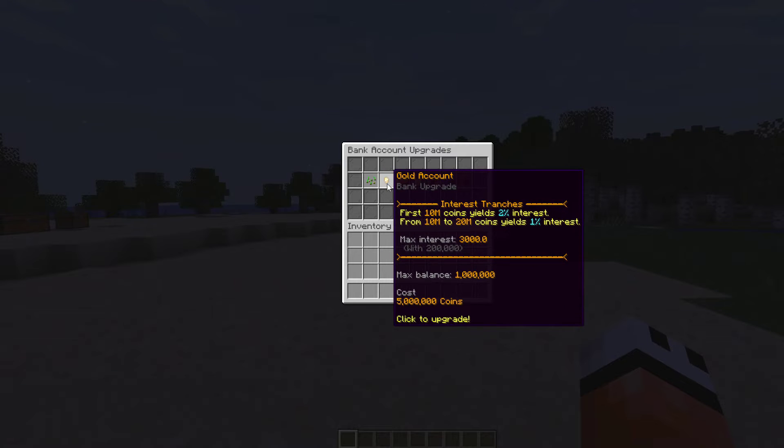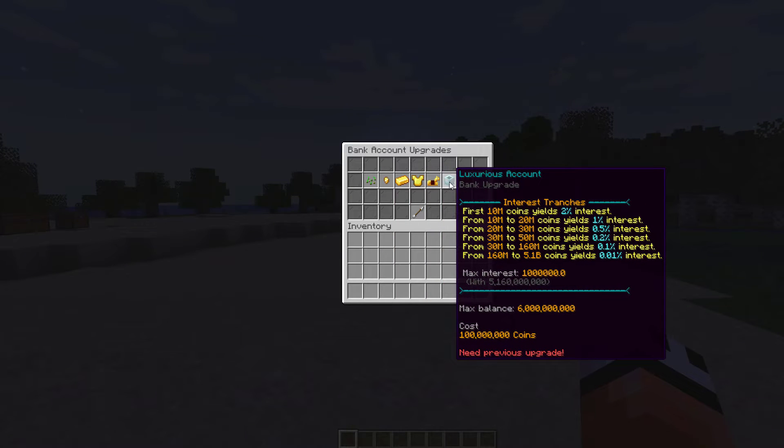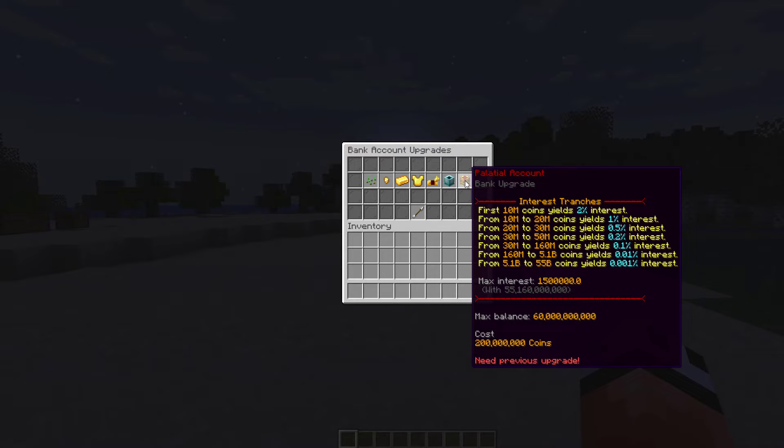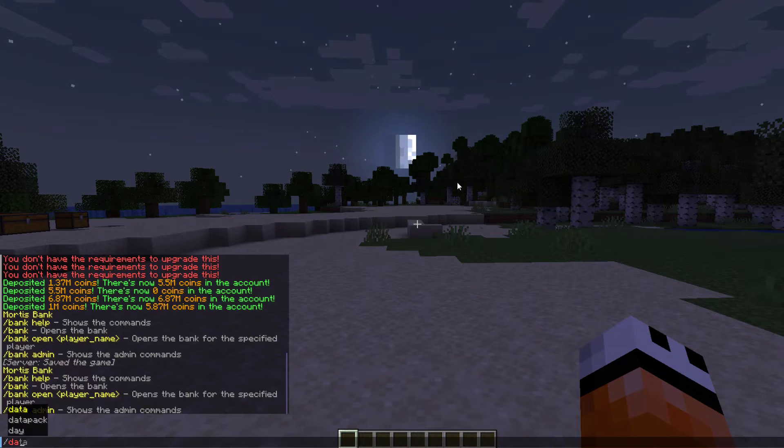I've changed some of these numbers, that's why the max interest is only 3,000 for this one. As you get to bigger accounts they cost an absolute ton - that one's 100 million and that one's 200 million - but then you get a lot of interest on 55 billion. Obviously you'd want to tweak it to fit your economy for your server.